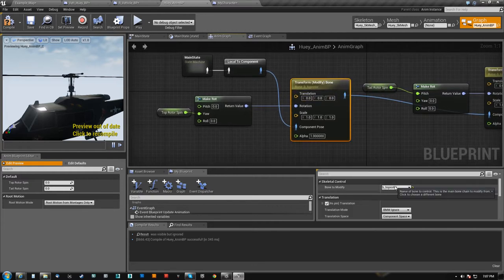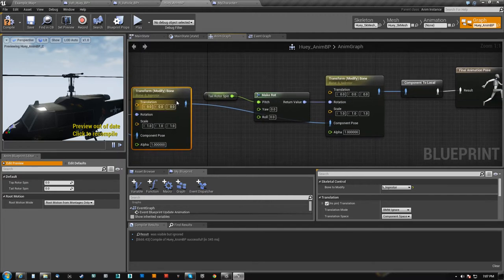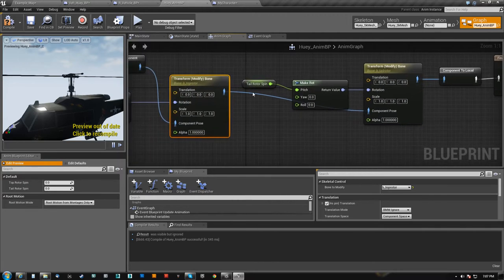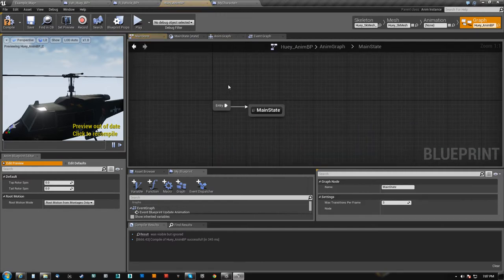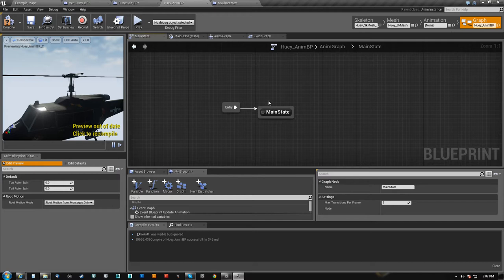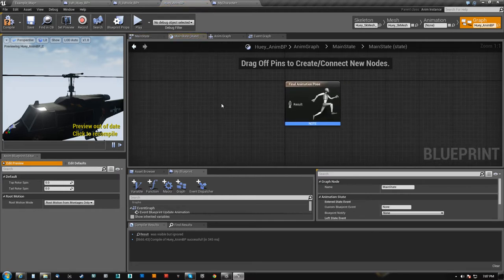We transform modify bone — top rotor. I make a rotation out of this variable, top rotor spin, and I do the same exact thing right after it with a tail rotor spin. I did have to trip the machine again here — I had to make a state. I couldn't just do it. But you can see that my state has nothing in it, I don't care.